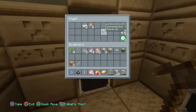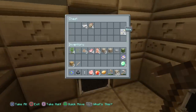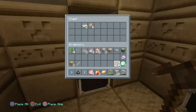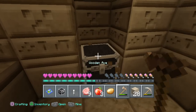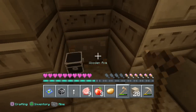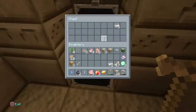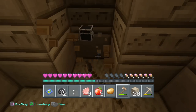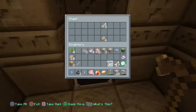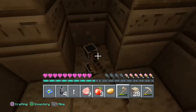Let's check this chest out. Look at that — an enchantment book with some emeralds, some bone, rotten flesh, and some iron ingots. And we got some bones. Not too bad — it wasn't a bad chest. We're going to break that chest too because I always like to collect the chests. I always use them and stack them up with stuff I need.